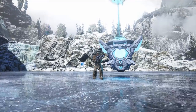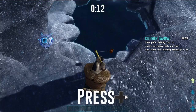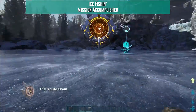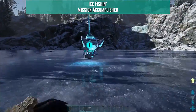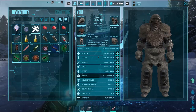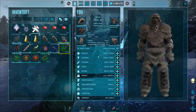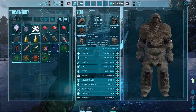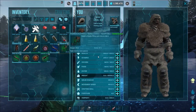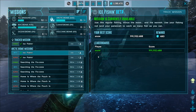Next up is ice fishing. Pretty simple — just simply fish. You need to get 10 fish to pass Gamma, 13 for Beta, and 16 for Alpha in a small time period. You obviously don't need to bring much other than stuff to keep you safe from nearby creatures. You don't need a fishing rod — it does supply you with one. All three difficulties, you're going to be getting stuff like a Harpoon Gun and Bronto Saddles. If this has changed by the time you've seen this video, please let me know in the comments section.